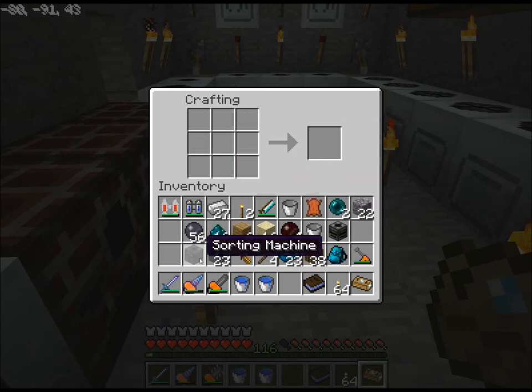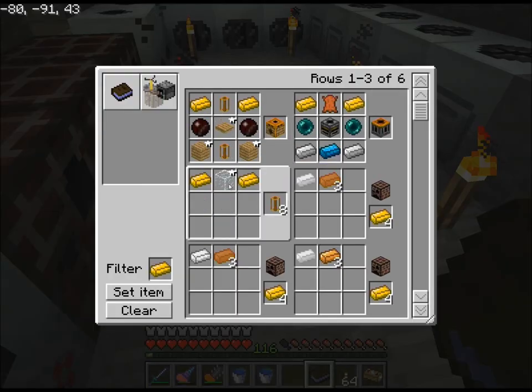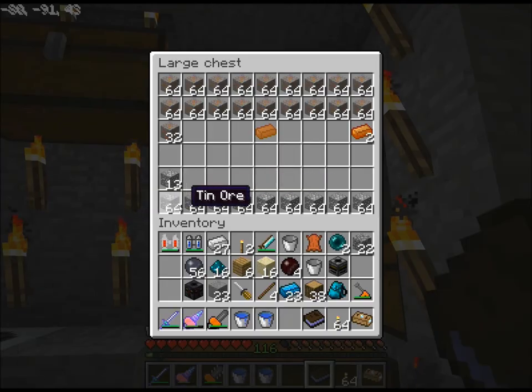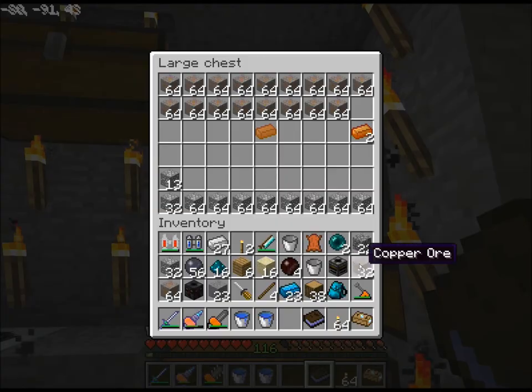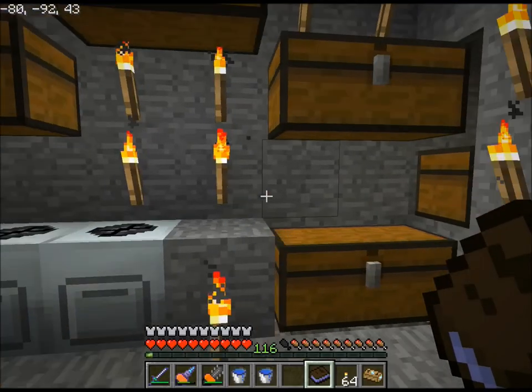Sorting machine. Now for brass — I'm gonna need a bunch of brass. Copper and tin, it's three to one, makes four. It'd probably end up being four stacks. Let's do three stacks copper, one stack of tin — should do the trick nicely. I'll have plenty of brass, I'll never need to worry about brass again.